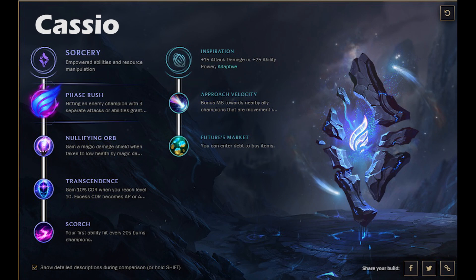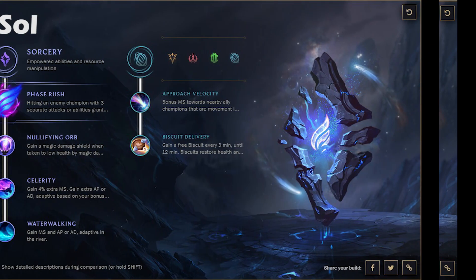Next up is Cassiopeia. Grab Phase Rush — it's going to help you get movement speed from early through to the mid-to-late game. It's a weaker Stormraider's, and Electrocute may end up coming out on top, but Phase Rush has been working for me. The interesting thing is going into the Inspiration tree to grab Approach Velocity — this helps because if you put your W down you run towards your enemies extremely quickly, and this works with a Rylai's as well. I really like Futures Market on Cassiopeia and Viktor too: you can get these early power-spike items like the Tear or Rod of Ages to scale into the late game much easier.